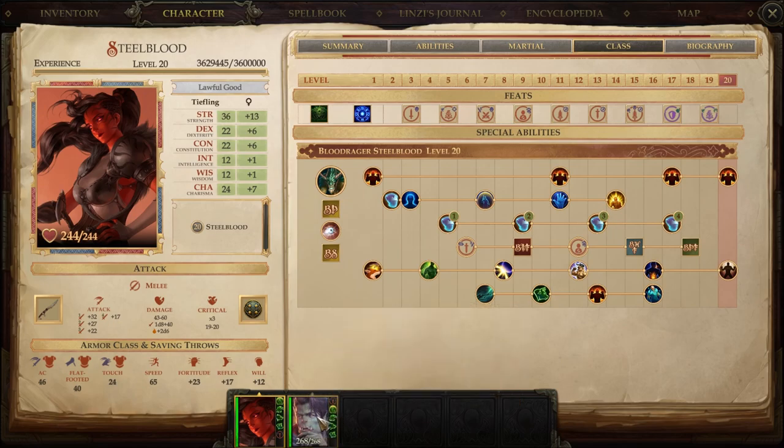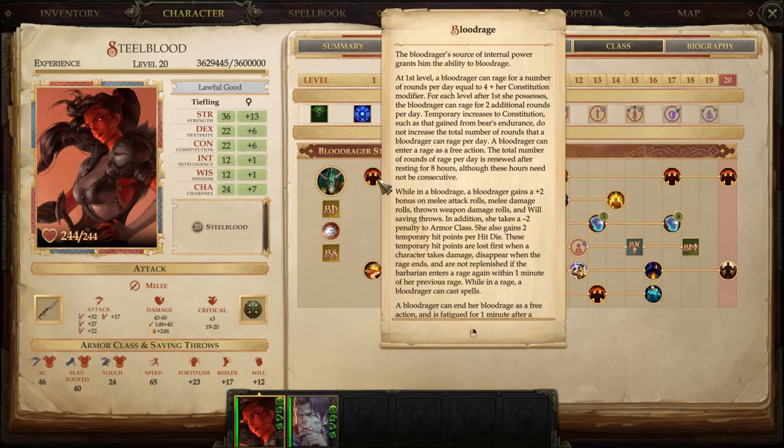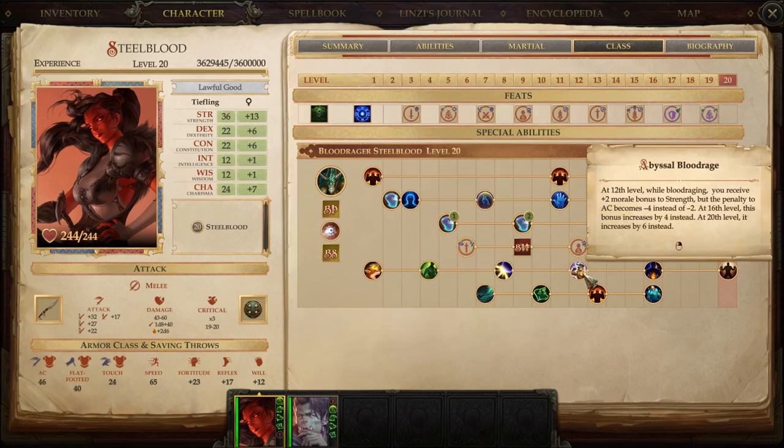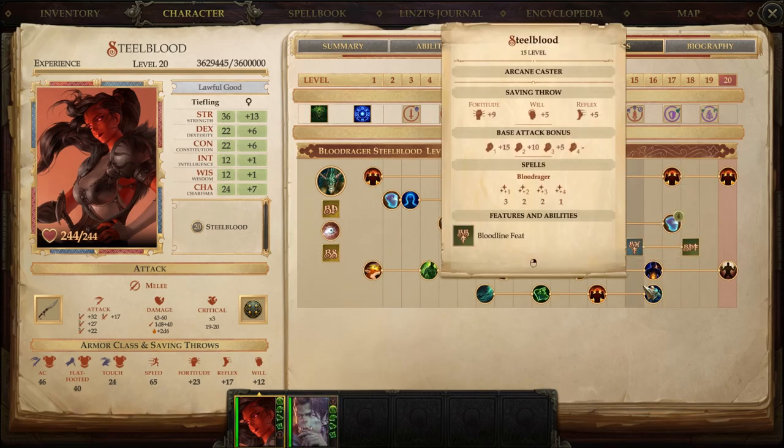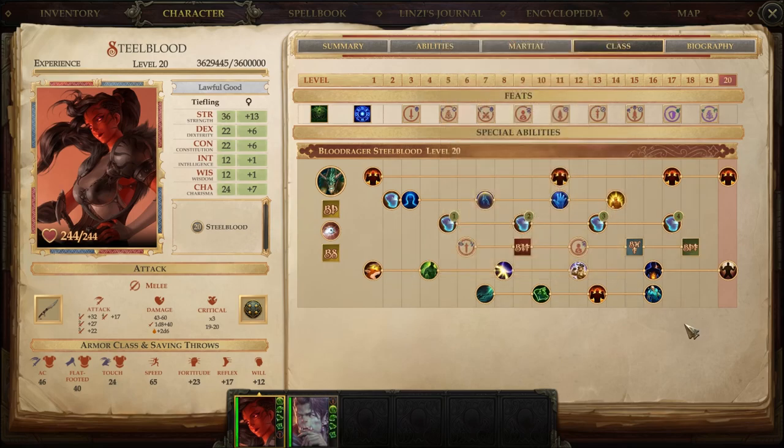The other build we'll talk about in a separate video also has an ability — nothing to do with his Bloodline, but everything to do with the type of Blood Rager he is — where he can modify his Strength, Dex, or Con by +4, +6, or +8. But guess what? It's also a Morale Bonus, so they don't stack. That was my mistake. I was looking at that 8 and that 6 going 'ooh baby, that's 14 more Strength' — but nope, couldn't get it. That's why this is half a build.